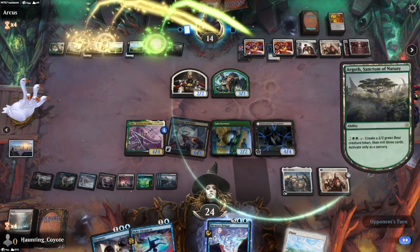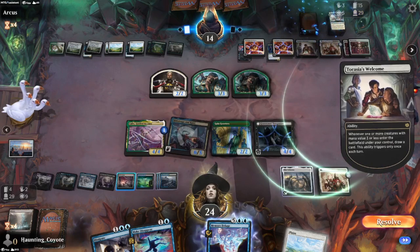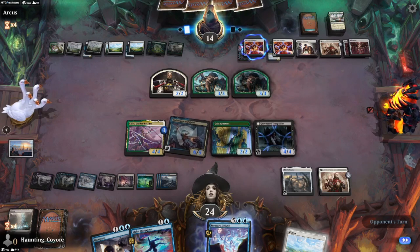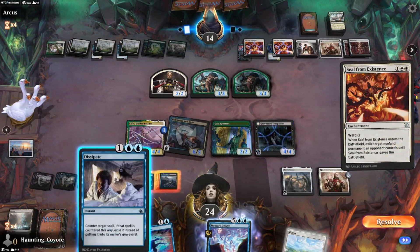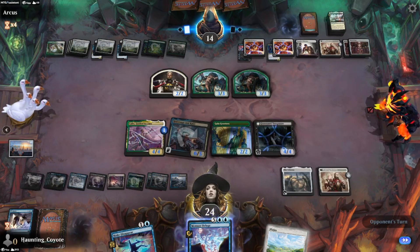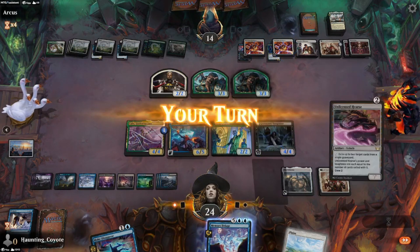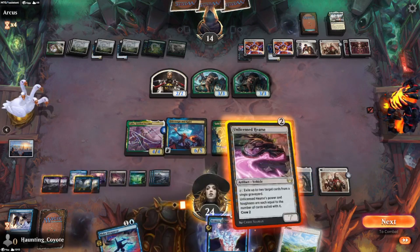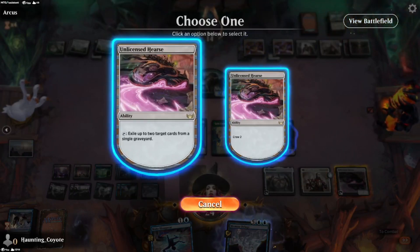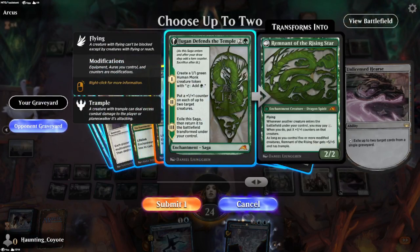Alright, how many more? He just blew up like a madman. Oh, Depopulate — that's probably what he's looking for. No sir. Keep your enchantments away from me.